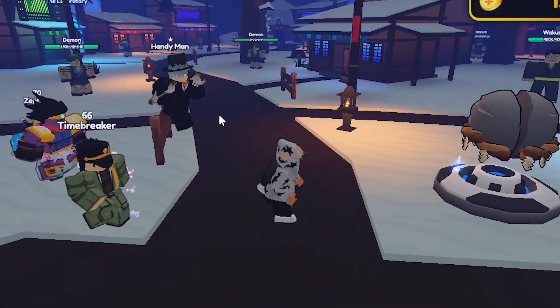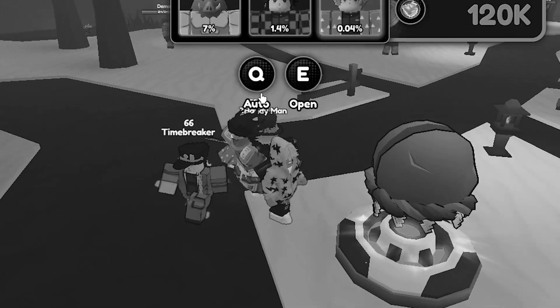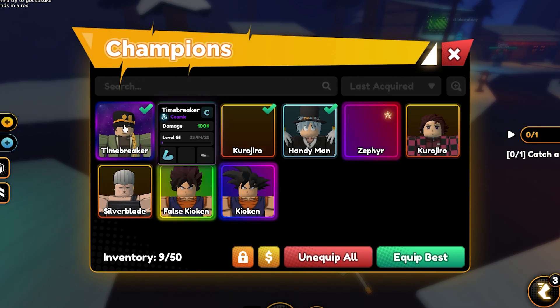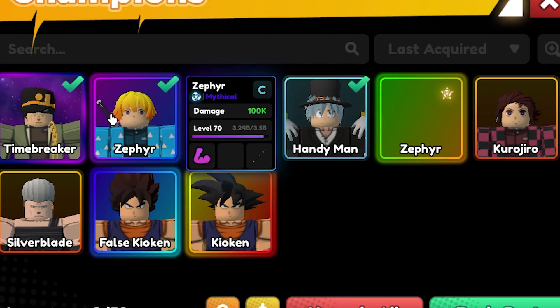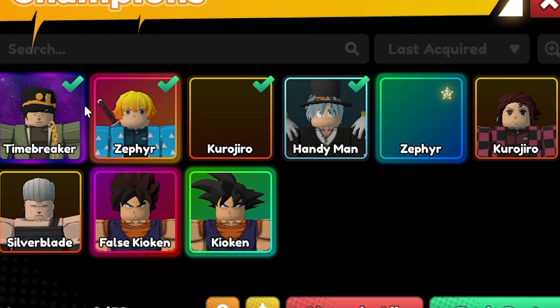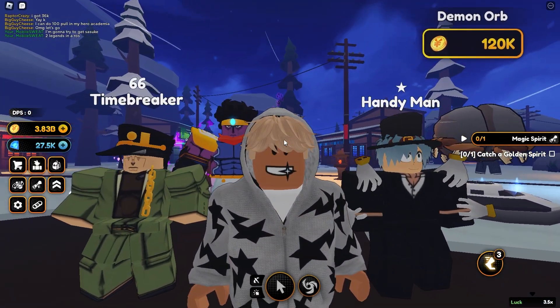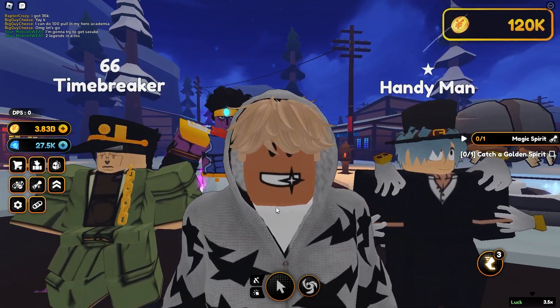You get them from opening these orbs right here — group orbs. You open orbs and then you'll get a cosmic capsule and then you go ahead and turn it into a cosmic fighter. They are better than legendaries, better than mythicals. They are the best characters in the game. So I'm going to show you guys how to get one for free without opening any orbs in today's video.